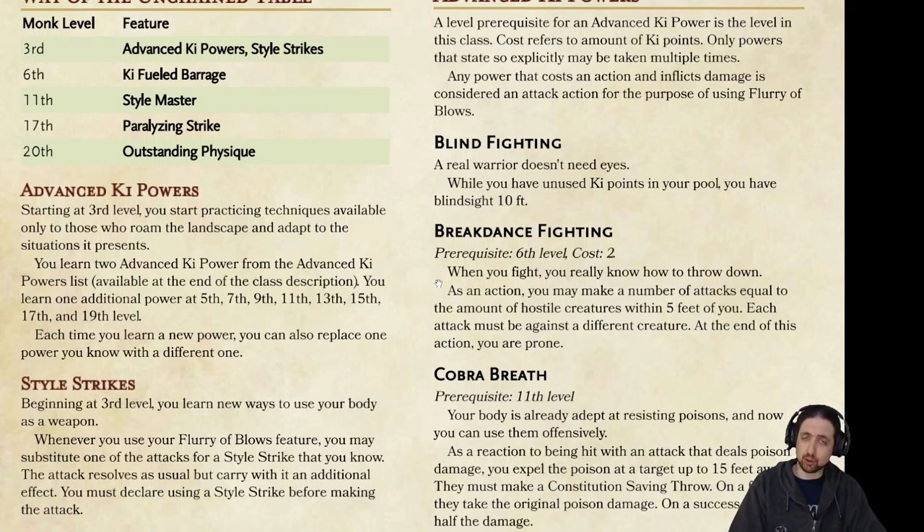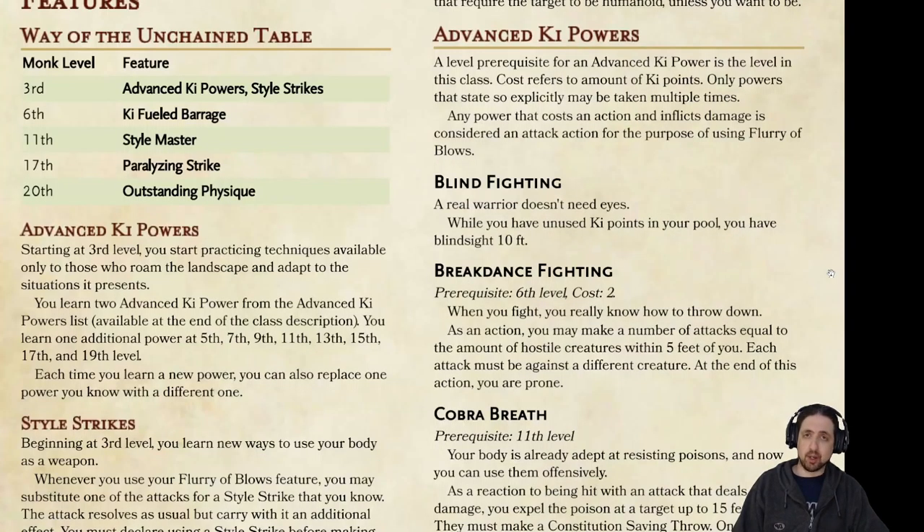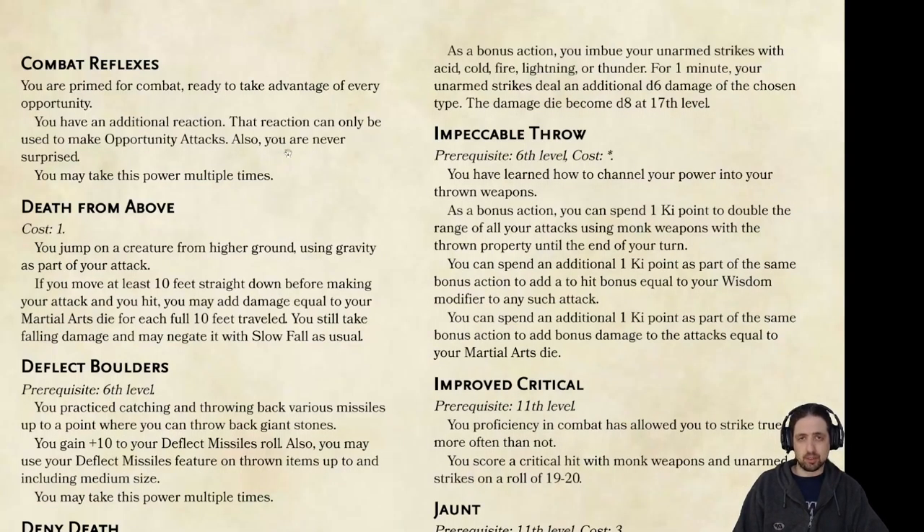So these are the basic features of the monk subclass. The next few pages outline your choice of advanced key powers and style strikes. Advanced key powers can be something passive, like blind fighting, that gives you a blindsight of 10 feet when you still have ki points. Or you could do something active, like breakdance fighting, which attacks everyone around you. Or something like combat reflexes, that gives you another opportunity attack. If you like a kind of ranged monk, then you might want to try out deflect boulders, which increases and enhances your deflect missile ability. Or something like impeccable throw, which improves your throwing weapons.